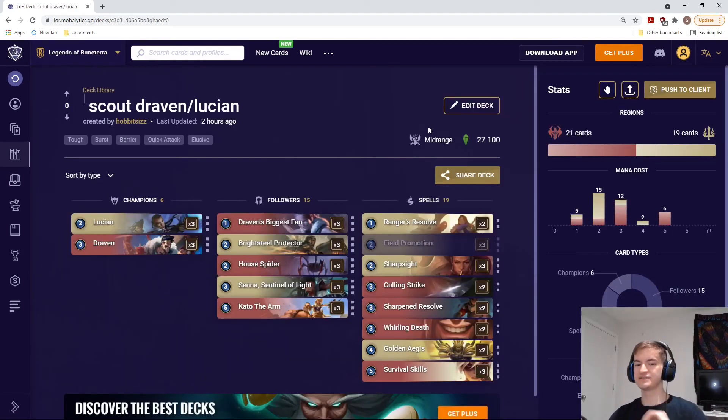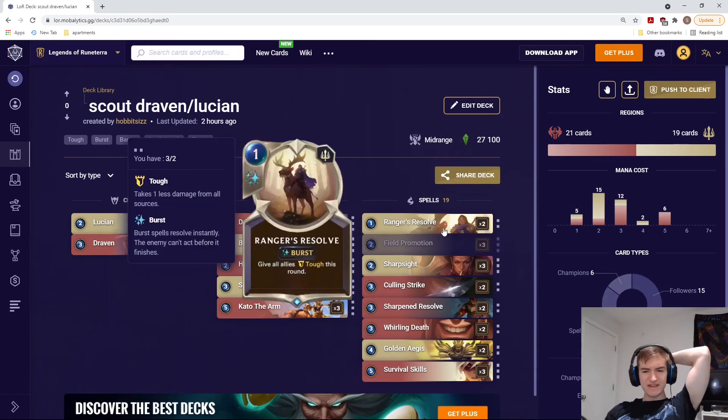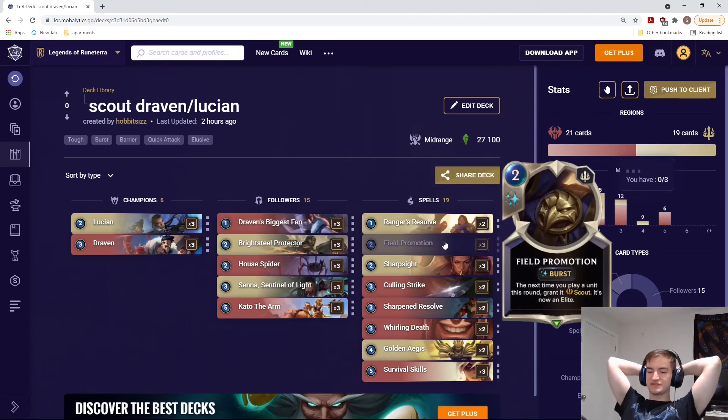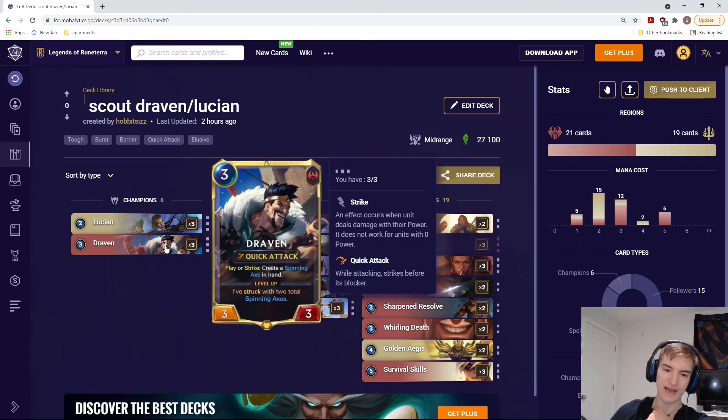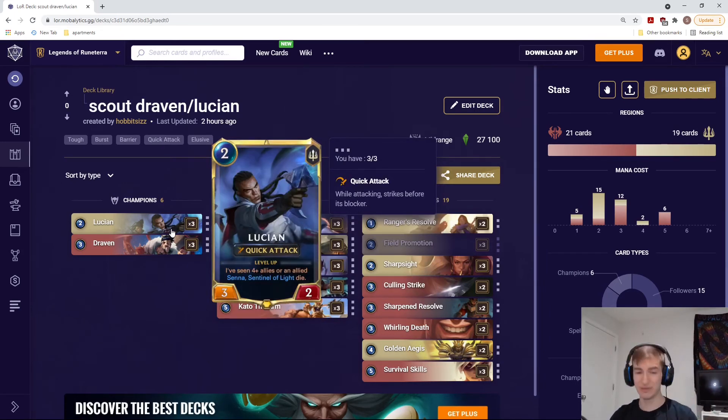Last deck on our five decks to try: Lucian/Draven with Field Promotion. Field Promotion says: the next time you play a unit this round, grant it Scout. Scout is very helpful — most of the time when you attack with Scout you get a quick attack and your opponent doesn't want to block because they'll lose the trade, so you get two attacks off, forcing them to block or lose even more health. Draven works really well with that, getting more axes, and when leveled up he gets Overwhelm too. Lucian with double attack and Scout is like the equivalent of Lucian attacking four times in one turn, which is crazy.